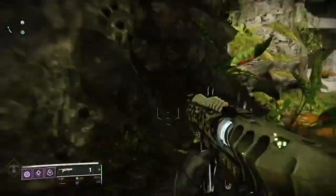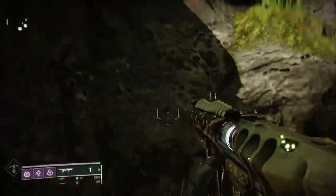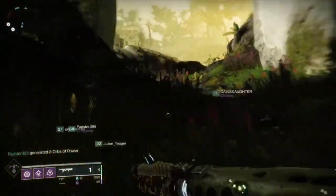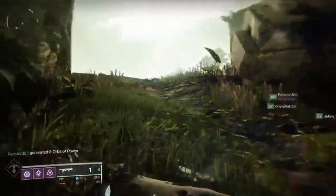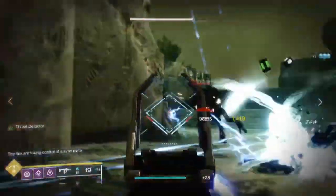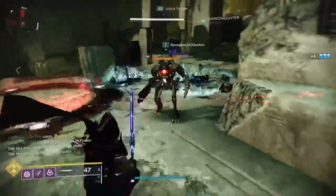I'm headed to the right plate here with Sponge, who is our warlock. Once we get there, Sponge is going to take the plate — he's a warlock, he's going to have his rifts going, he's going to have his well going. If you have the new exotic pants for the warlock, those are super helpful as well, so make sure to have those on.